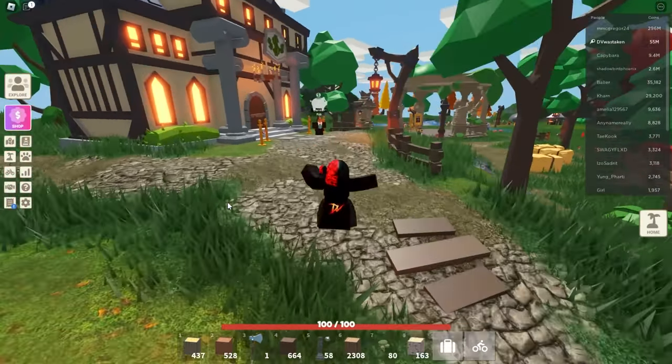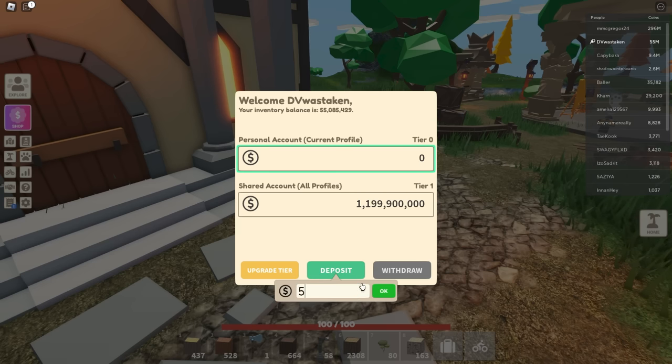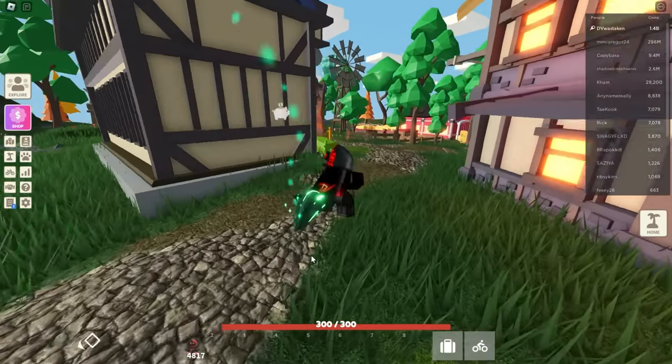We'll go back to Rob and deposit everything - 55 million back in there. Oh, that went to my personal account - you've got to select the one you want to deposit to. I actually think the shared account is really the one you should focus on, not the personal. I don't see a reason to even use personal anymore - just use the shared one because there's no benefit to personal unless you don't have the game pass.